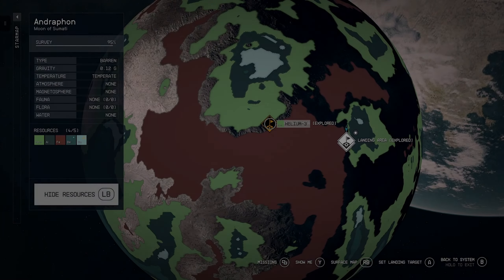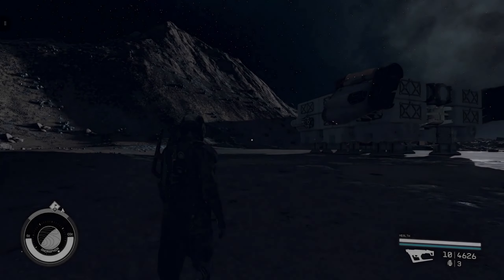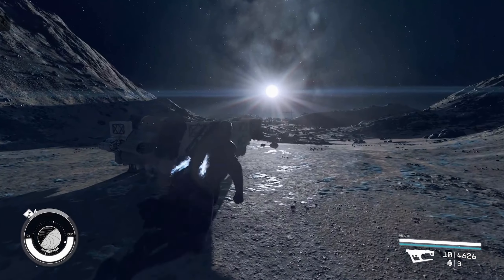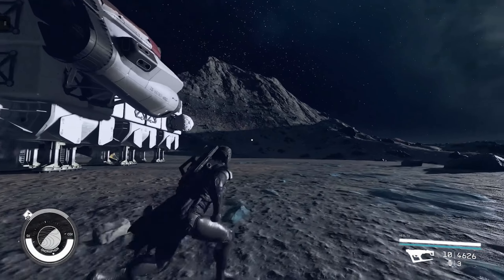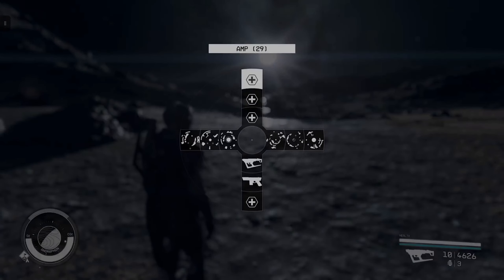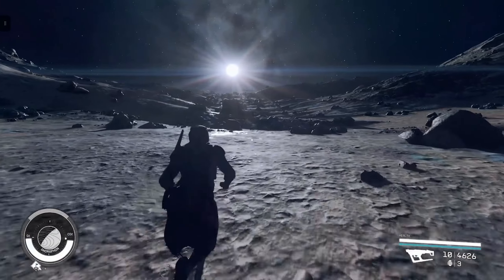Travel to Andrafan, a moon of the planet Simdi in the Narion star system, and land where you see iron and other resources nearby. Once you land, take a look around and look for changes in the terrain. I landed in a cratered area of a valley with mountains out in the distance.